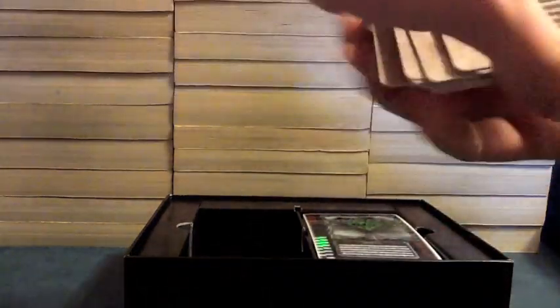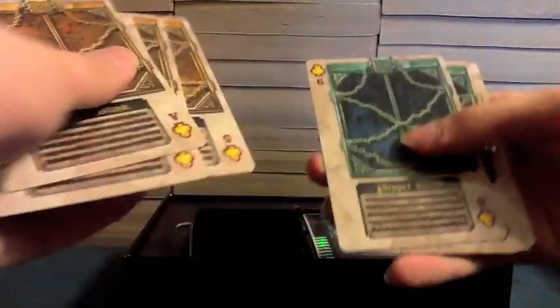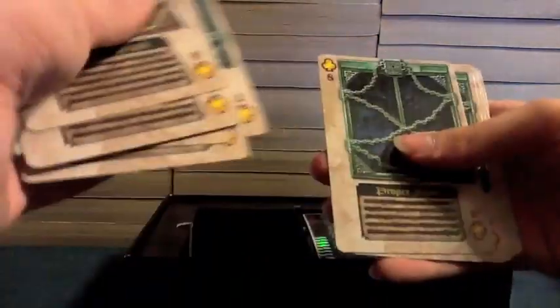And then finally, proper blanks for the Clover — the Clubs. Ace, 2, 3, 4, 5, 6, 7, 8, 9, 10, Jack, Queen, and King.